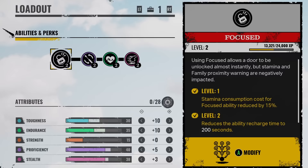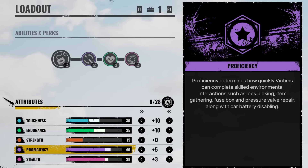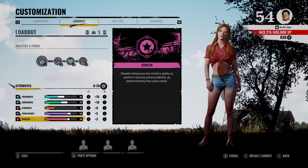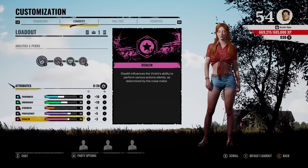For the attribute points we got 30 in toughness, 35 in endurance, 15 strength, 40 in proficiency, and 38 in stealth. Once sneaky pete hits level three it gives two more extra points into stealth for a grand total of 40. This is a really good overall build for Connie — 40 in stealth, 40 in proficiency, that's pretty much all you need. Put the remaining points in endurance and toughness.